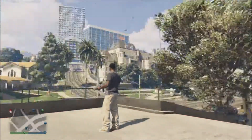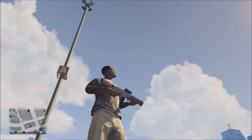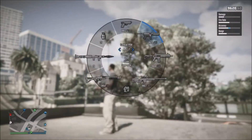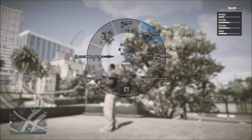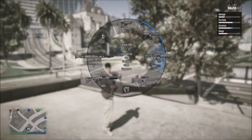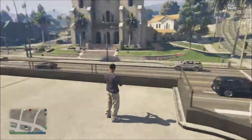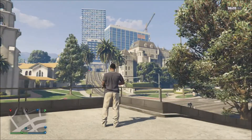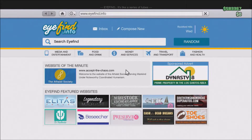As you can see in my hand, this is the new weapon — the Compact PDW. That's the new weapon and this is where you'll find it. I'm gonna kill some people with this gun in a second, just hold on — you know how I get.